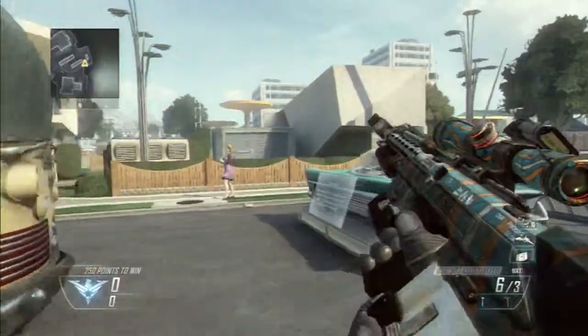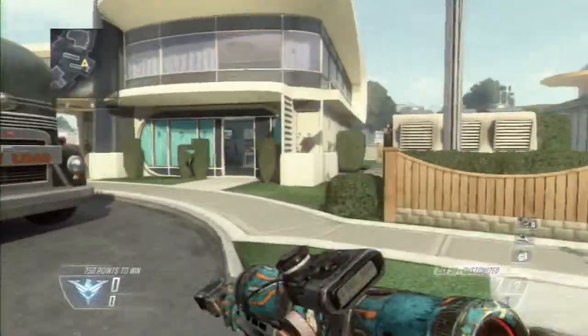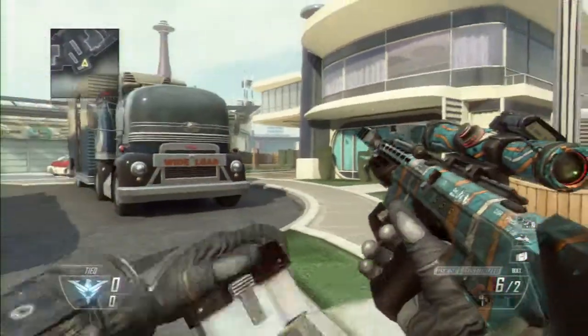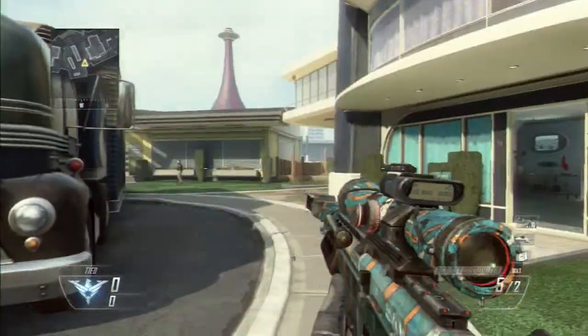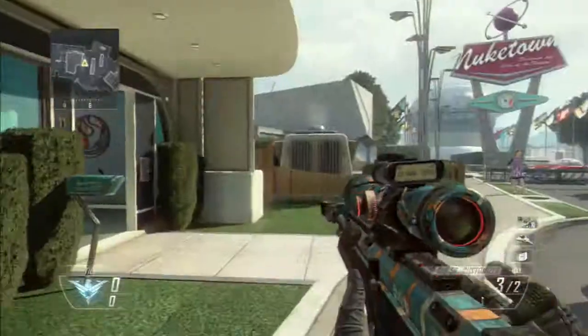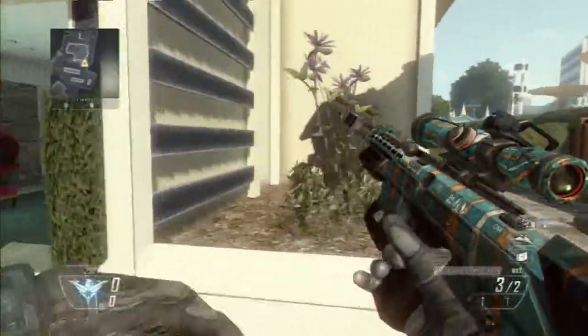Sure, it might go straight a few times, but if you keep running and shooting it'll go flying off into another room. What you want to do is see the target, stop, and then quickscope. Stop first, then shoot — don't run and shoot.